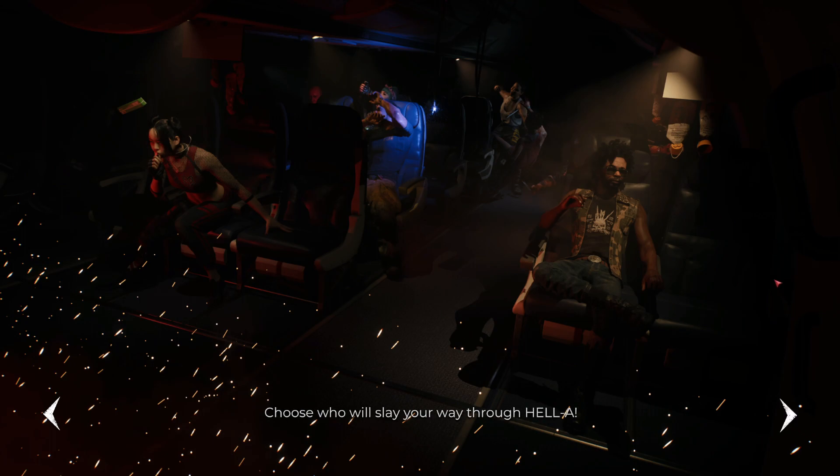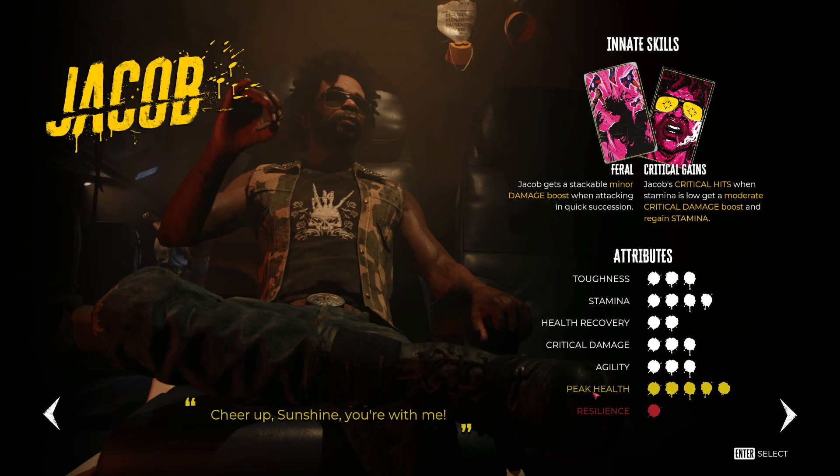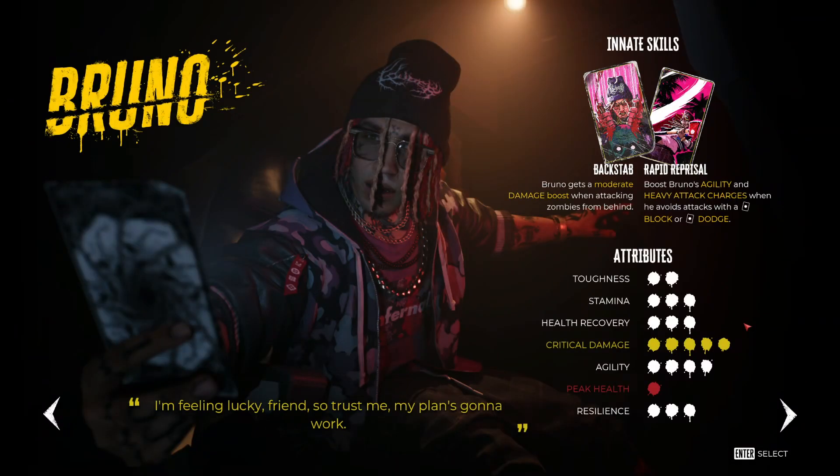Anyway, we can choose any of these characters. We're going through HELLA — H-E-L-L-A. We have Jacob, who gets critical hits when he's low on stamina — he is the healthy boy. Then there's Bruno, who's the dodge man but made out of tissue paper, so if you want a hard time, Bruno is your dude.